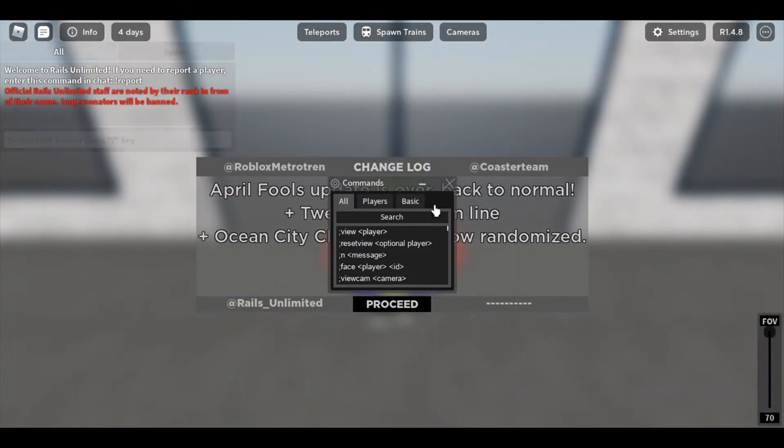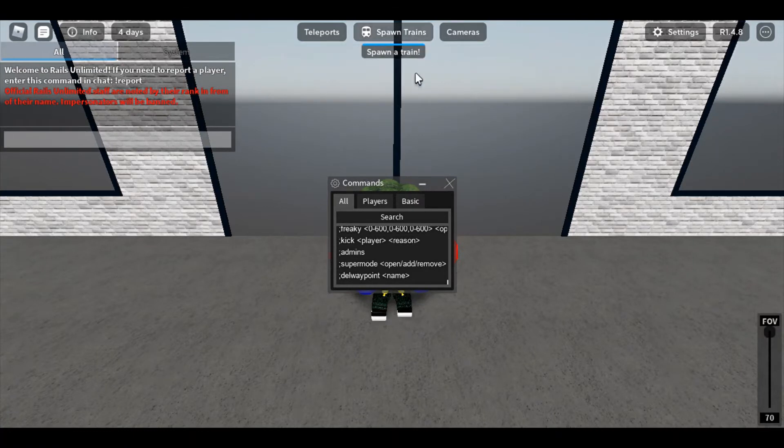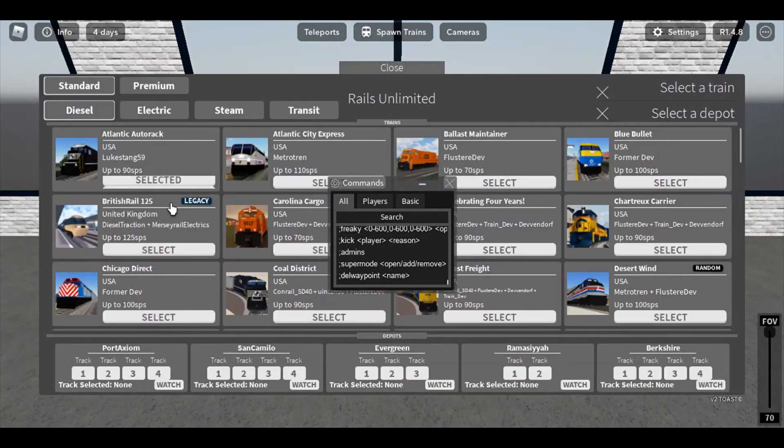Scroll down and don't X out. You can press proceed right here. Go all the way to the bottom and you'll see 'super mode.' It says semicolon super mode — remember that. Now spawn your train; it doesn't matter what train. I'm gonna do the Alanna God Around because I can. Spawn it.